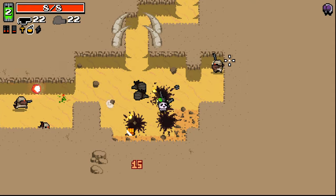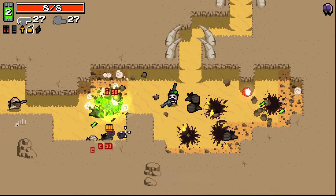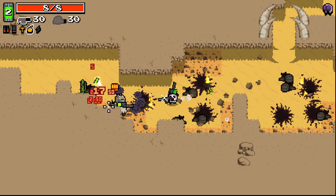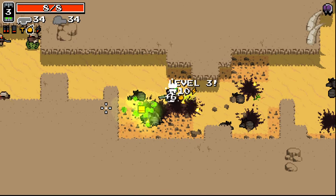Having a smaller hitbox as well is really, really nice. The toxic launcher's not that good, really, considering it's a massively delayed explosion. You still lived? Okay. I don't know how I didn't take any damage there. That was kind of crazy.